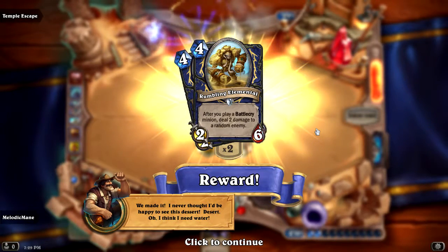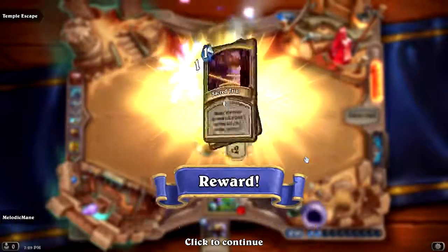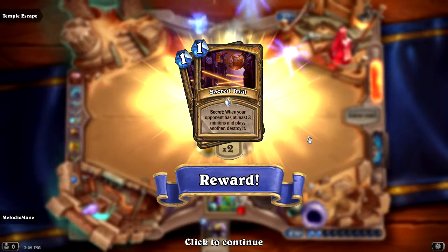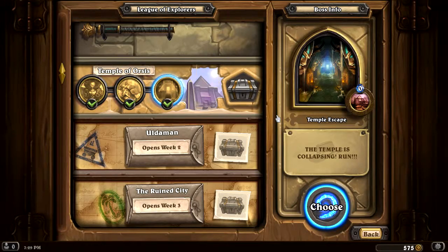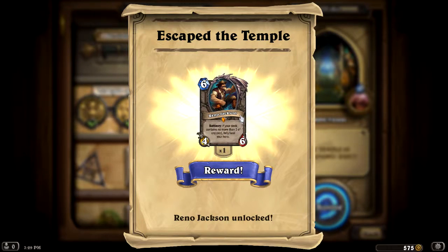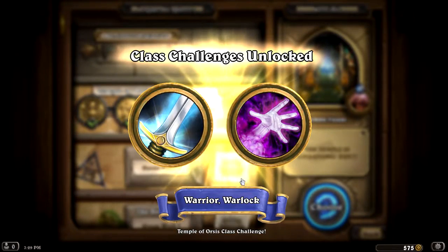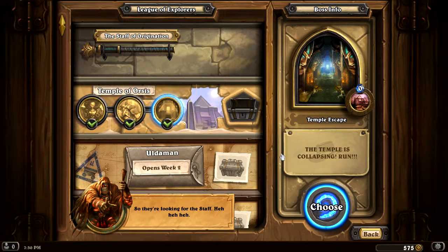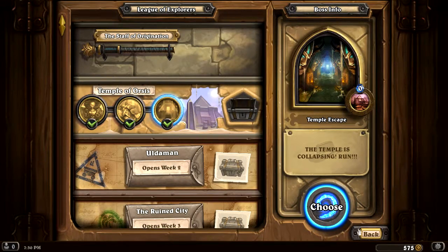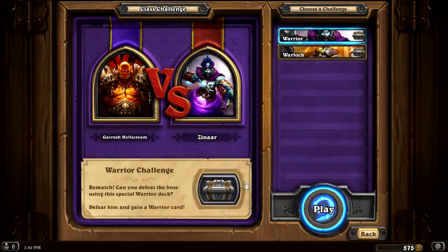Rumbling Elemental. Poor Reno Jackson. Sacred Trial. Alright, pretty cool. That was pretty fun actually. Alright, Reno Jackson - the first legendary of this bunch. Ancient Shade - oh, we're getting multiples? Okay. Class Challenges: Warrior and Warlock.